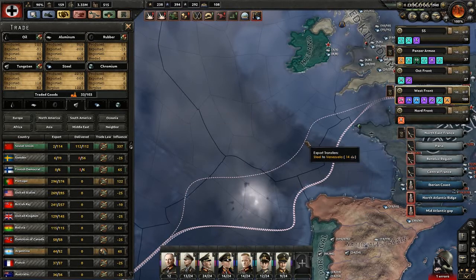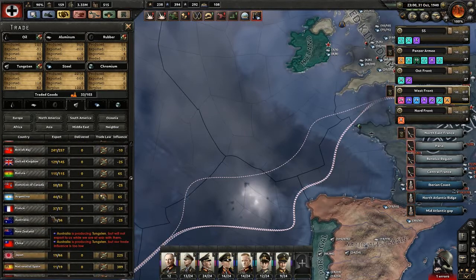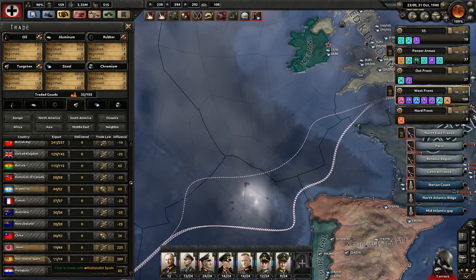Deal to Japan - yes, a lot of stuff to Japan. Steel to Venezuela, that's fine. Spain - we want to get... no, just one.